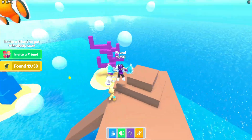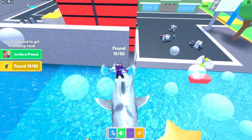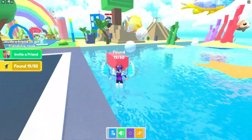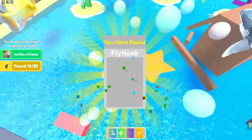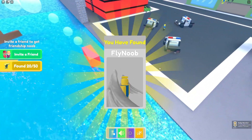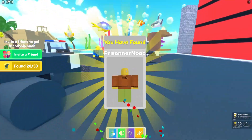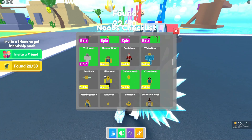I wonder if there's anything on top here. We can't jump on these bubbles, but if we jump up these ones we can get the flying noob — quite cool. I think that's all for this area. Now we can get the cop noob and also the prisoner noob inside this car.